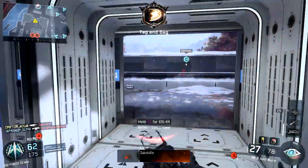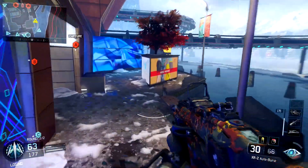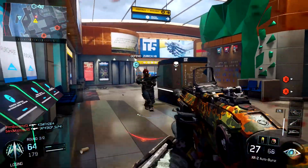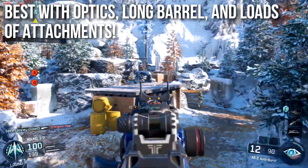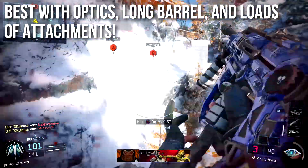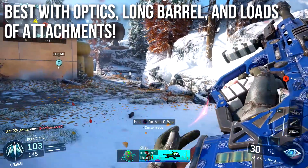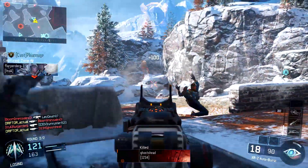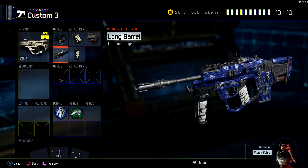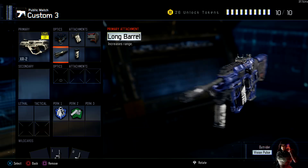If you're looking for a new weapon to master, I'd definitely recommend the XR2. When it comes to running this, I think it's best with plenty of attachments — you have to have optics and long barrel, since extending the three-shot kill range is very valuable. Just load this thing down: grip, stock — I think stock makes it a lot easier to sidestep and aim — laser sight, fast mag, extended mag, whatever you want. When I was done, I ran the ELO sight, long barrel, quick draw, stock, and foregrip, with the prestige camo just for fun. This worked really well for me, and I think something like this will work very well in arena mode or regular matches.